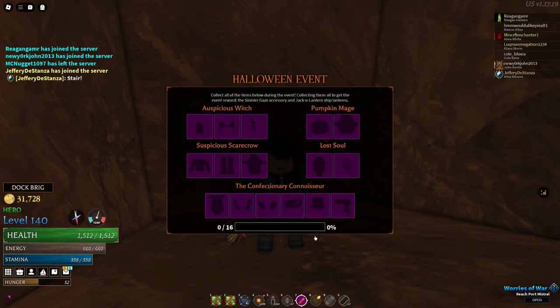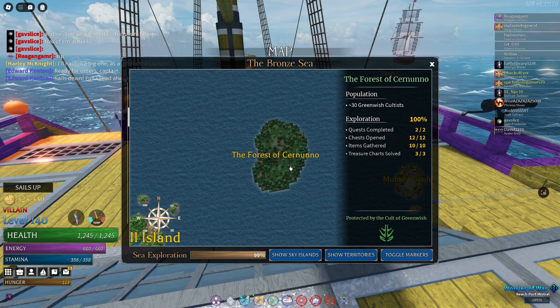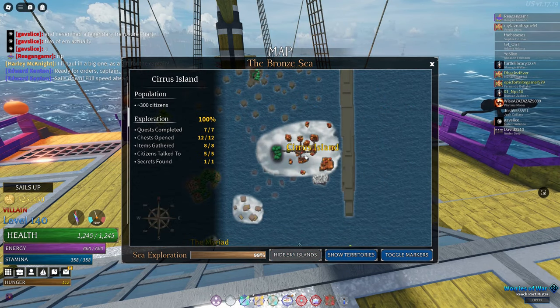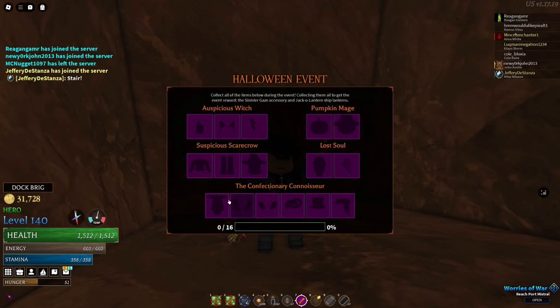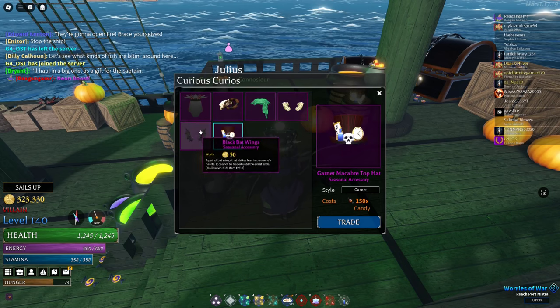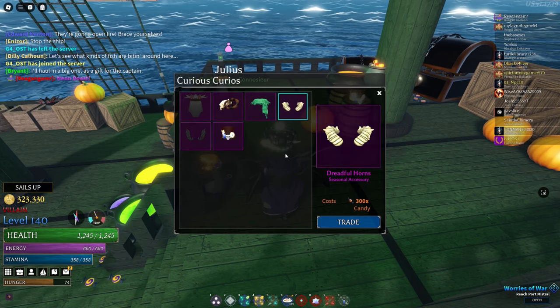There's a scroll for the event that shows all the items you need to collect for the reward at the end. There's a total of 16 items to collect via quests from new NPCs and a new currency called Candy. There are four quest givers spread across four different islands: Forest of Cernuno, Ravenna, Akercia's Keep, and Cirrus Island. There's also a merchant at Sailor's Lodge that sells six items you can buy for candy, earned from bounty hunting, treasure charts, diving spots, defeating bosses, etc. The total cost to buy all the items is 1,350 candy, which is going to be a pain to get.